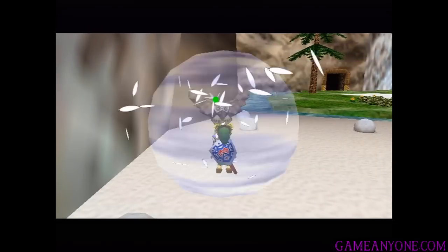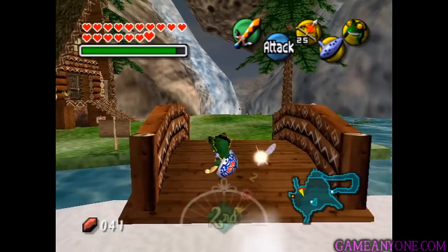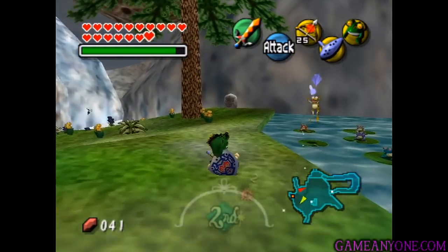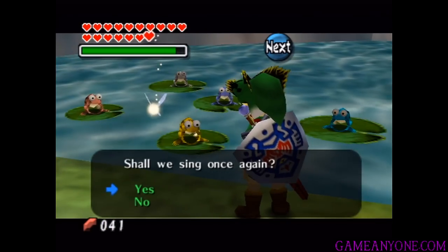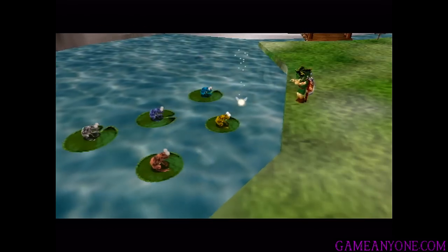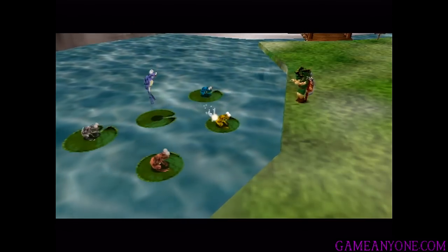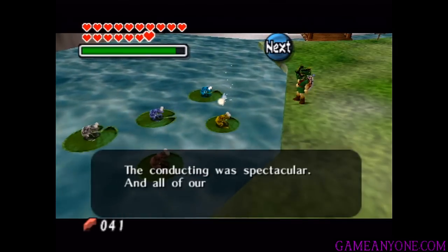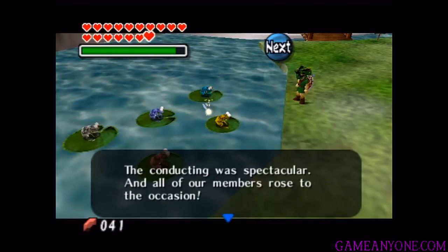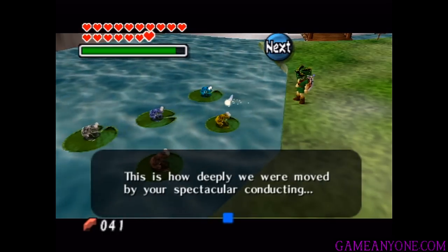All right, then once we're here, we are just about done. We can make our way over to this side — you can see all five of the frogs are now sitting here on their lily pads. So if we go over and talk to them again: 'Well, if it isn't the great Don Gero, shall we sing once again?' Yeah, let's do it. Look at Link's conducting over there — that's so weird. 'The conducting was spectacular, and all of our members rose to the occasion. This is how deeply we were moved by your spectacular conducting.'